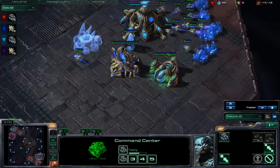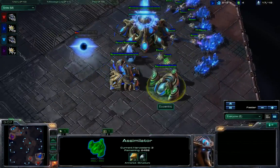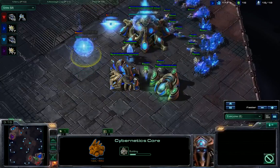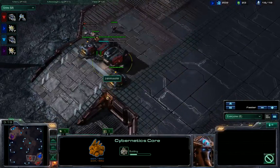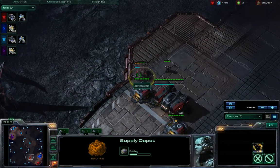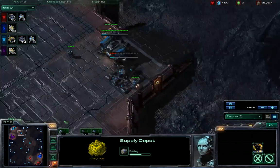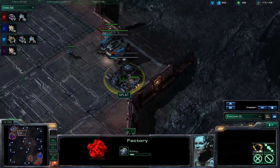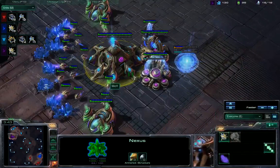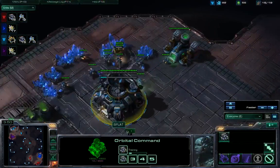Looks like Zen Master does not have any gas. But it does look like Eccentric is going for his first gas geyser — pretty well on pace. Cybernetics Core is going down; should be seeing two more gateways out of him shortly, unless he's going for a one-gateway fast robo. Splat is going for a factory, so he will complete his wall-off as well.